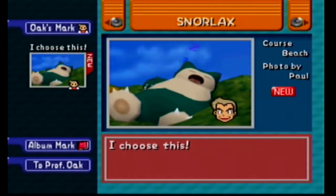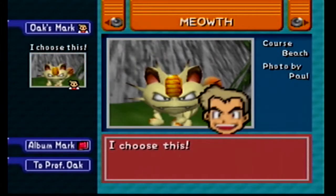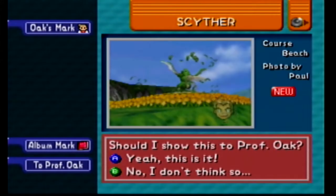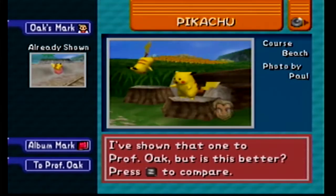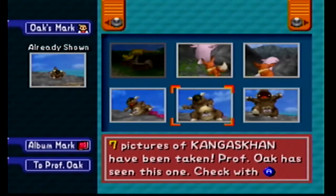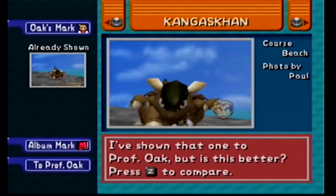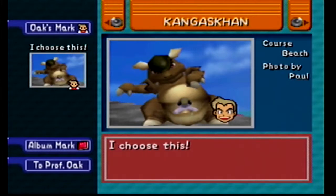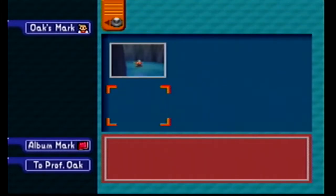I think this is the best one. I want to do that one because it just looks funny. I guess that's the best one of Scyther I have. Let's see how this one does for the Pikachu. That one's cool. Actually no — I'm going to choose that one, that one looks the best. I'm going to choose that one too. So, to Professor Oak with those.